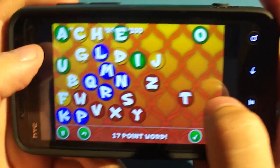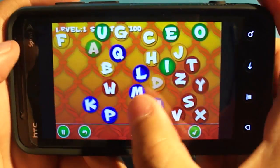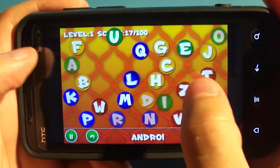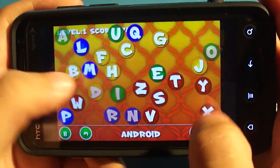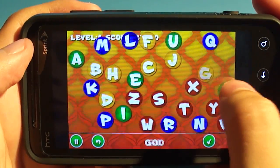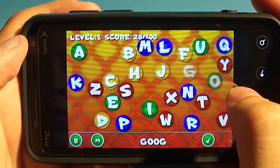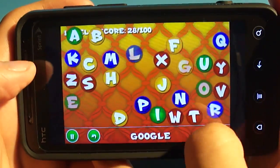What we're looking at right here is the default gameplay method of Word Ball. What we've got is a letter in a ball floating around the screen, and you tap on the letters to spell words out. You hit the check button in the bottom right-hand corner and you get points for it. When you hit a certain number of points — in this case 100 — you advance to the next level.